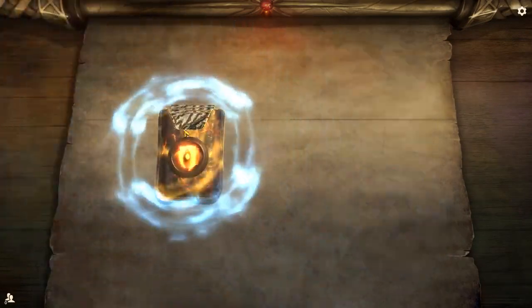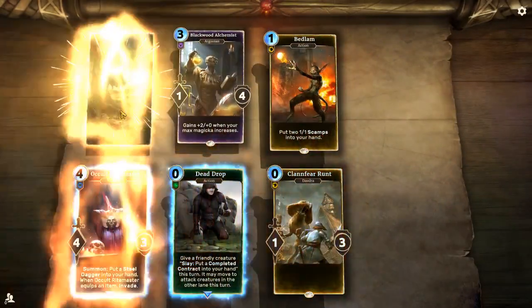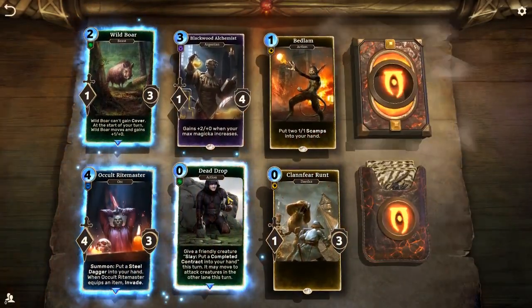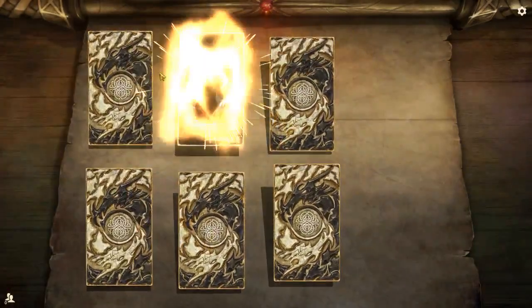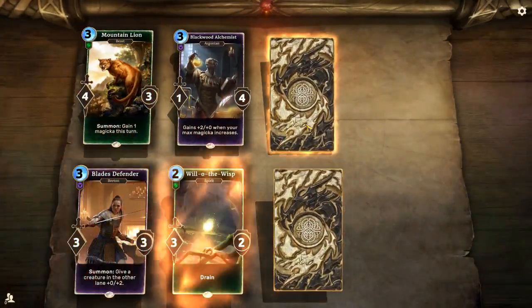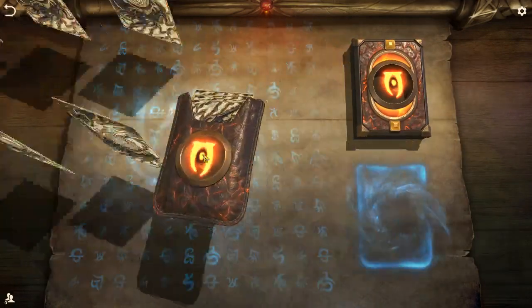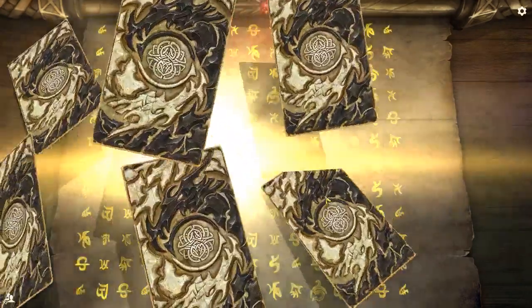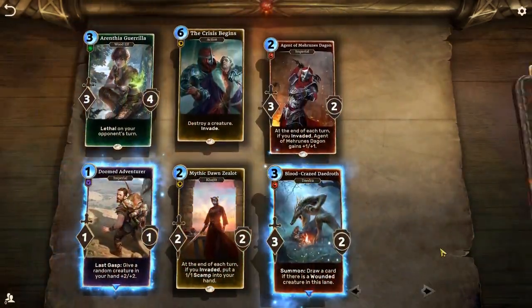Valkyna's Mage — ward, when it's broken, invade. That's good for a 1-cost, I like that. Someone won in the right lane. Another Valkyna's Mage, cool — we're getting our little invasion deck ready now.